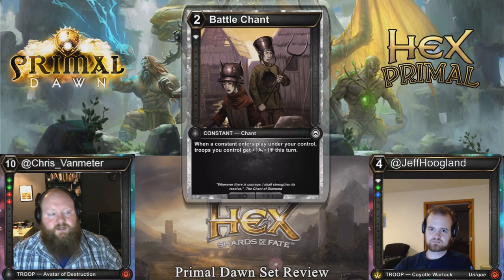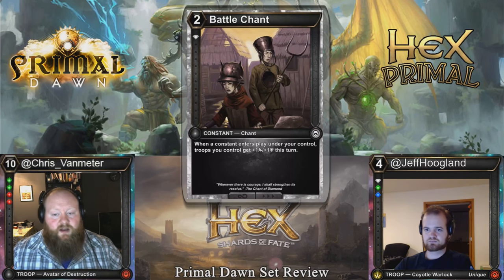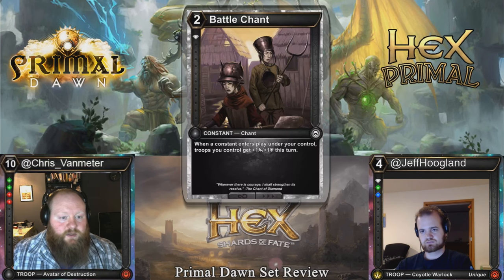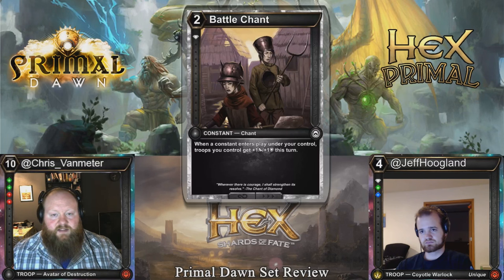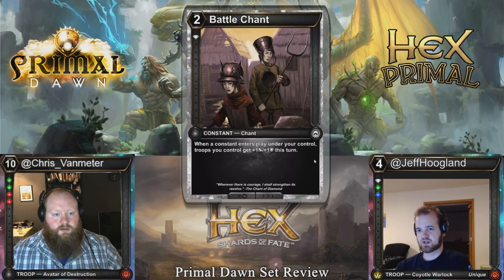Battle Chant: two cost, single diamond threshold, constant, chant. When a constant enters play under your control, troops you control get plus one, plus one this turn. Similar to the blood one where you got to regrow a creature, this one pumps your team. I like this one much better — not only in a deck with lots of constants, but it's just a one-shot plus one, plus one threat. If you're playing four of these, maybe there's a world where this sees Constructed play, because the second one gives two-two and the third gives three-three. And we'll see Rally of Kings later, an actual anthem that will work very well with these.